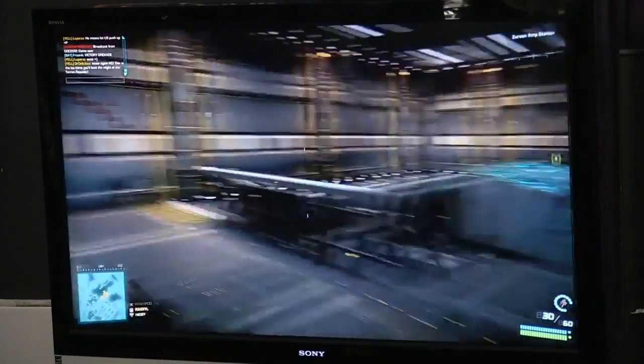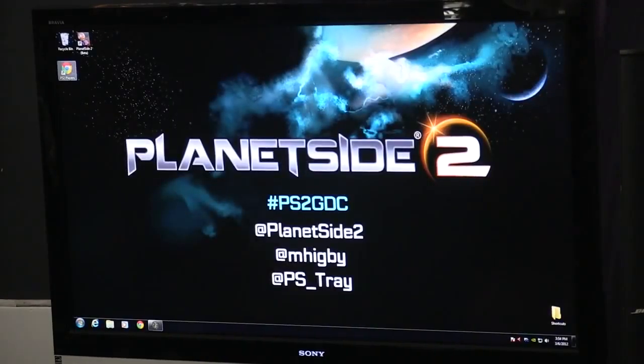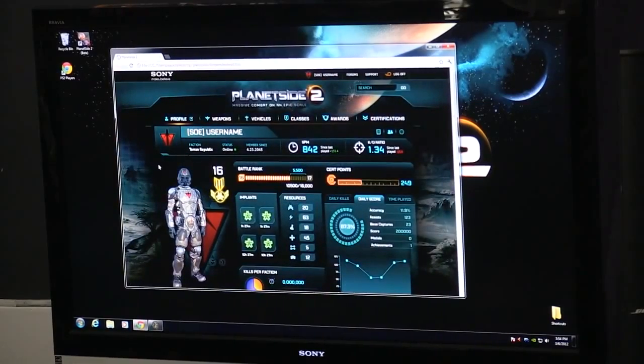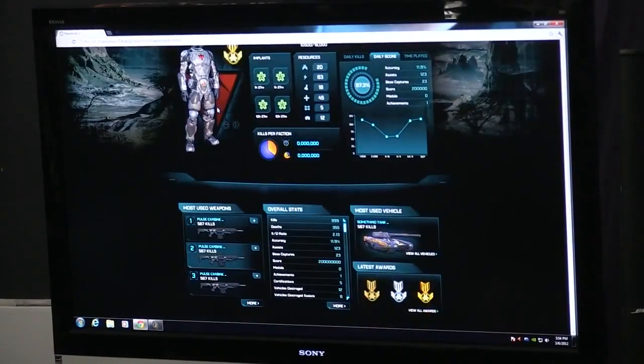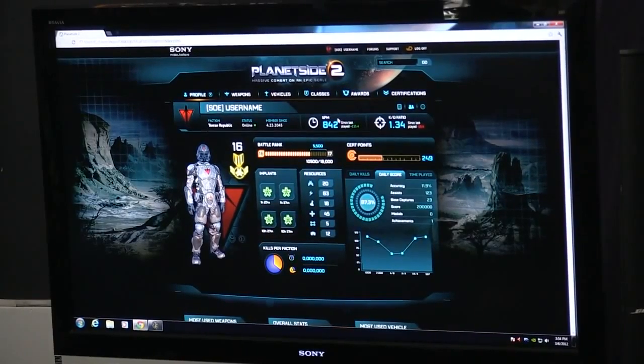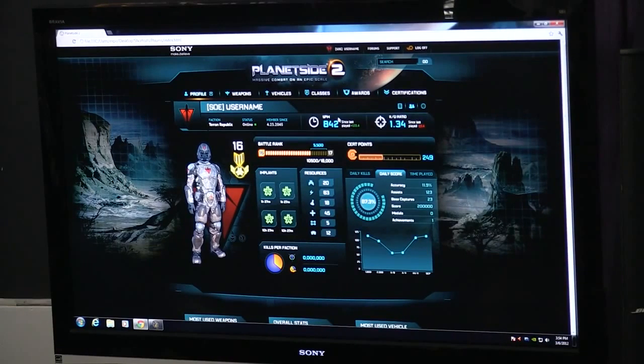That stat stuff I showed you carries beyond being in-game too. We're setting up a full PlanetSide 2 players website where you can see all your stats and your friends' stats right on the web. If you're familiar with Battlelog for Battlefield 3, you kind of know the deal, but we're taking it a step further because our game is persistent. People will be really interested in seeing the state of battles occurring on their map, seeing friends online and fighting, and being able to see what region they're in.